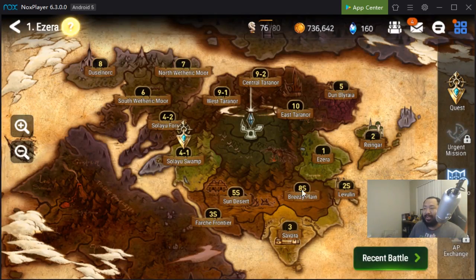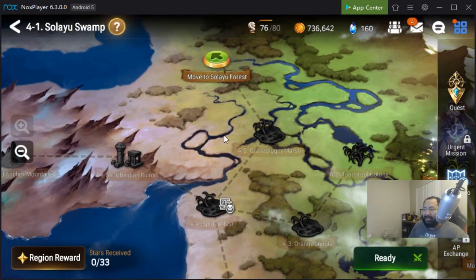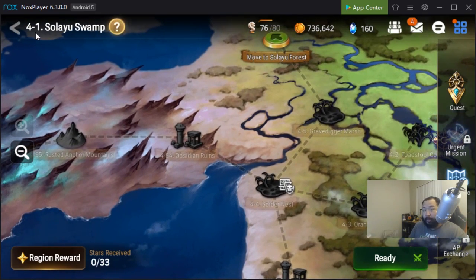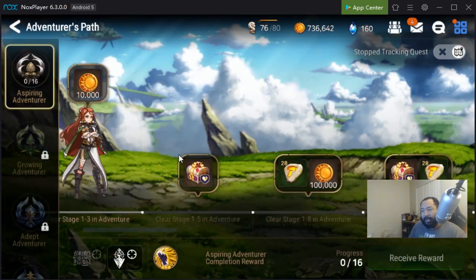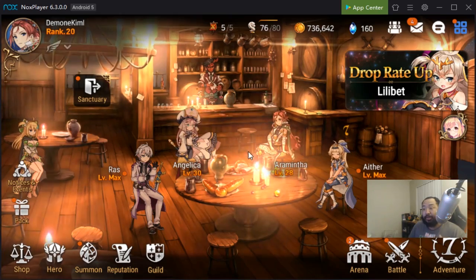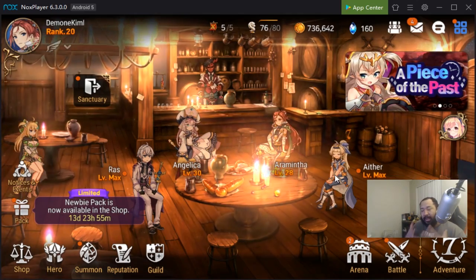As you rush through story mode, take advantage of all the maze stages — any stage that looks like it has some kind of maze with a chest drop. Go through those, get the chest drop, get the gear from those in conjunction with the gear from the adventure quest, and set up your team in a way that allows you to be successful.